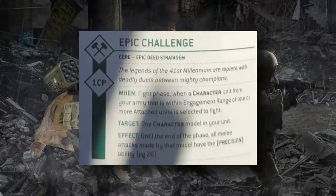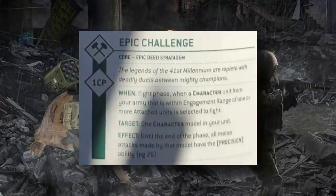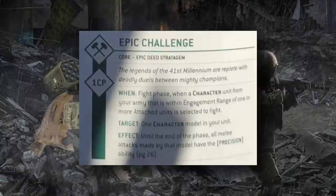Epic Challenge is another fight phase stratagem used when a character unit from your army is in engagement range of an attached unit — that is, a unit that has an included character, often called a bodyguard unit. You select one character model in your own unit; that character model itself doesn't have to be in engagement range of the enemy — the unit just has to be in engagement range of an enemy attached unit. So if the target is your own attached unit, you can select the character to get the benefit even if they're far from the fighting.